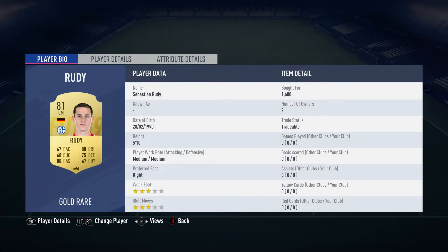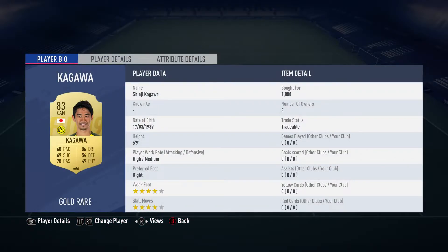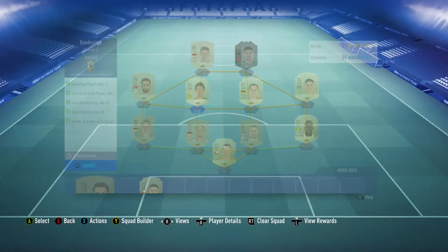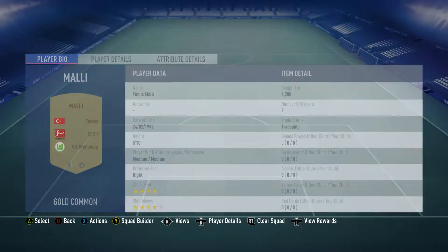The centre-back on the right is Sebastian Rudi, bought for £1,600, plays for Schalke, and is from Germany. The centre midfielder is Shinji Kagawa, bought for £1,800, plays for Dortmund, and is from Japan. The left midfielder is Yunus Maly, bought for £1,200, plays for VfL Wolfsburg, and is from Turkey.